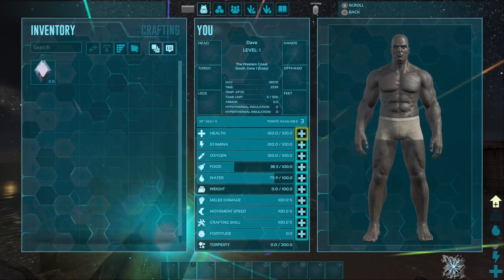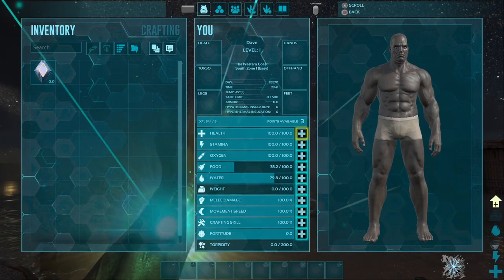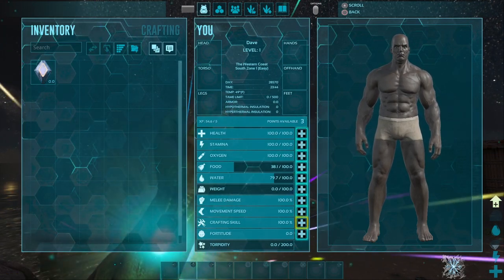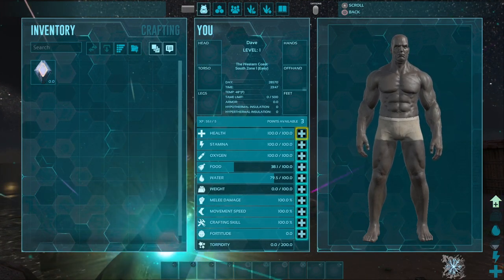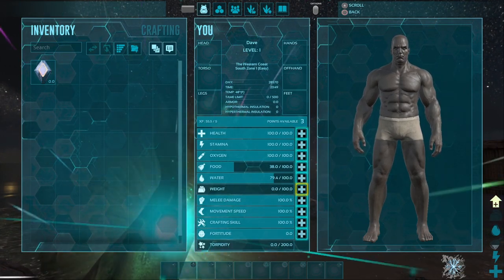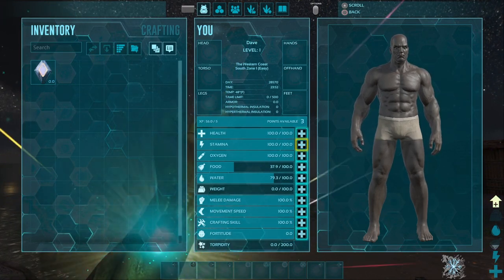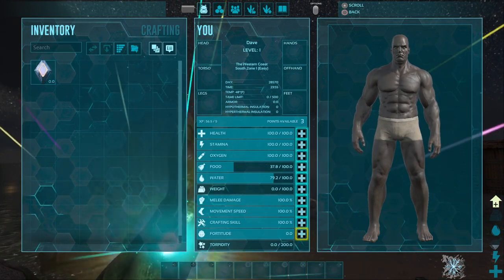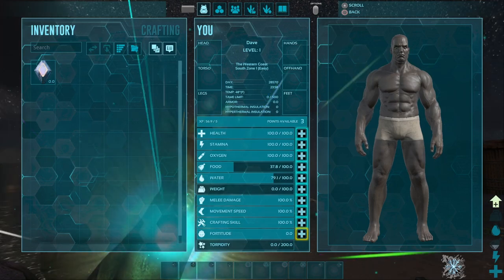Keep in mind everybody builds a character differently and you should build yours how you want. If you are playing PvE, you probably want to go heavy on Health and definitely Weight, and probably 20 to 30 points in Fortitude. If you are playing PvP, however, the stats change. Weight doesn't become nearly as important. You'll still do Health like PvE, but you're also going to pump more into Stamina. The most underrated stat in PvP is Fortitude, because you can get knocked out very easily by another player.